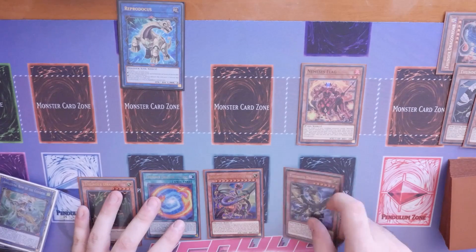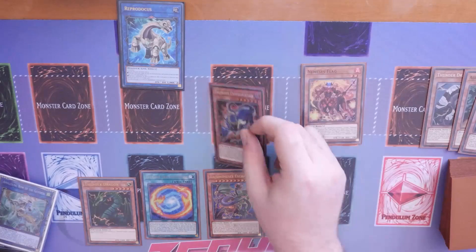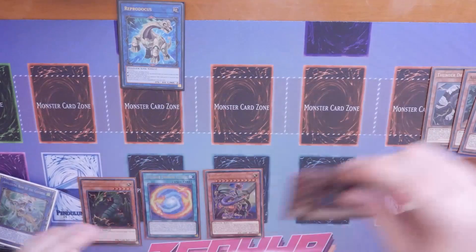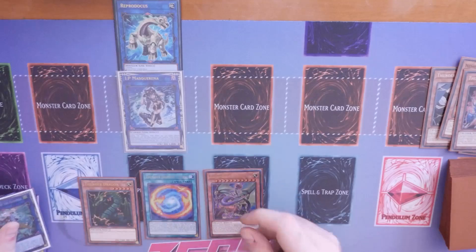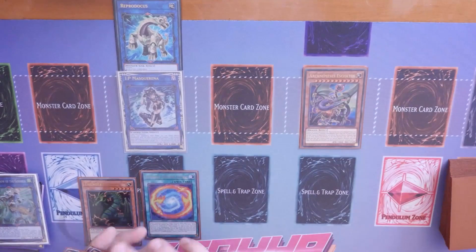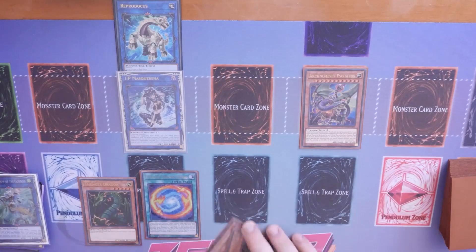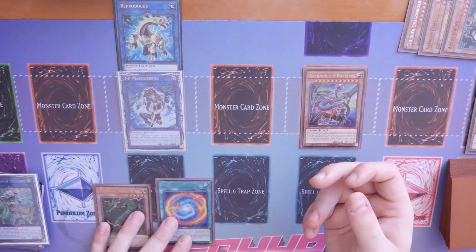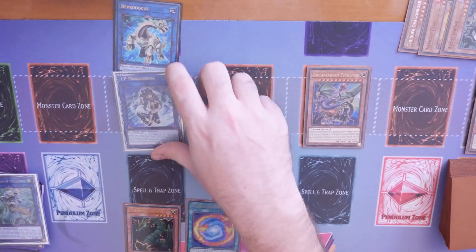We need to get Nemesis Flag to the graveyard. What you have to do is discard the Hawk to bring back the Roar and link these two together. IP Masquerena pointing to Reaper Donkus zone - Echatos comes down by banishing a Pyro, a Thunder, and a Beast. Reaper Donkus targets the IP; Echatos's effect destroys the IP. Dark's effect searches.